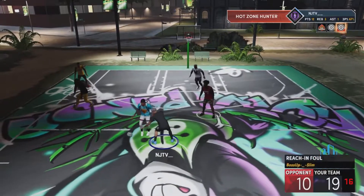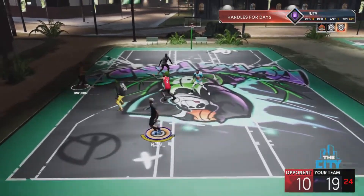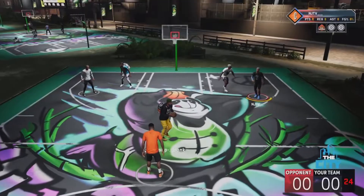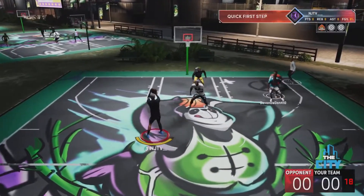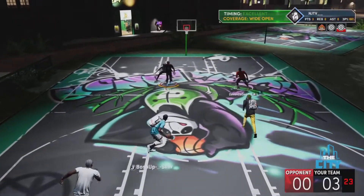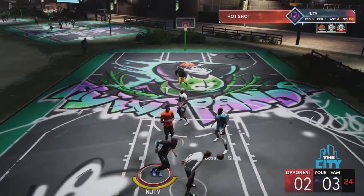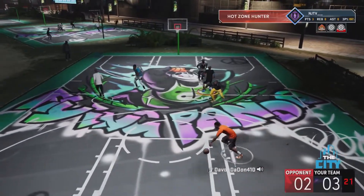The most important badge I'd say is a must-have — Bailout. It has saved me from so many tough situations. I have a quick trigger finger so when I'm going for a shot, all you have to do is press X to pass out of it. Nine times out of ten you don't even need it on Hall of Fame — all you need is Silver. Your teammate will catch the ball out of a pass-out situation nine times out of ten, and that one failure is rare. Only need it on Silver.